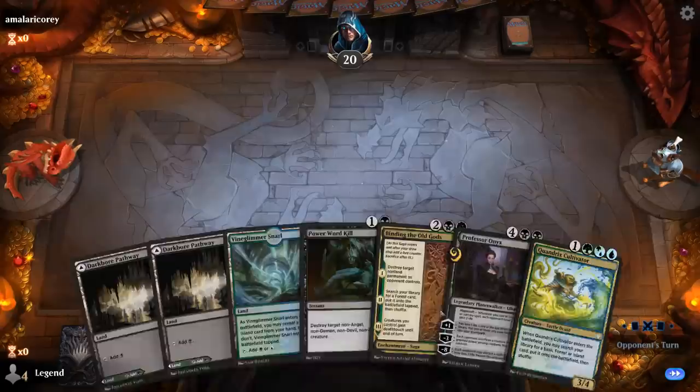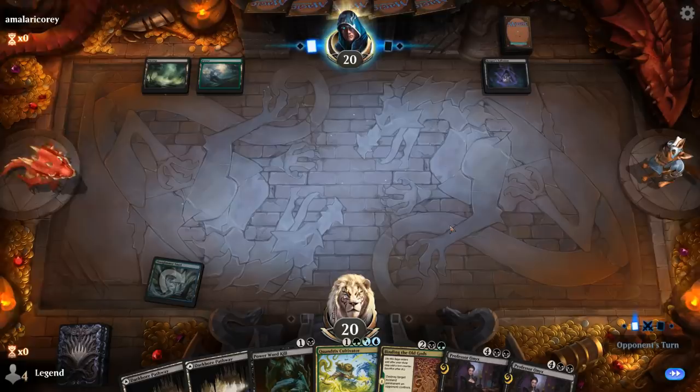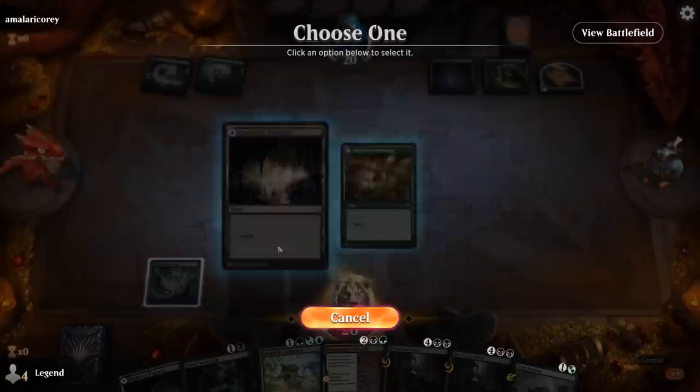We're on the draw with a fine hand — some early interaction and then a ramp into Professor Onyx. Opponent plays turn one Reaper's Talisman on black-green, and Thieves' Tools. That's a lot of equipment. We can Cram Session for now.